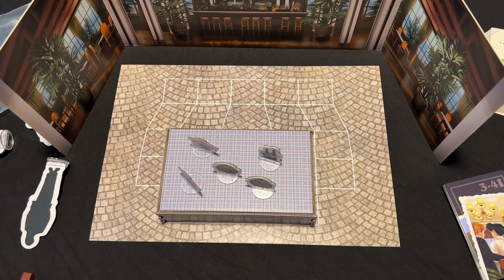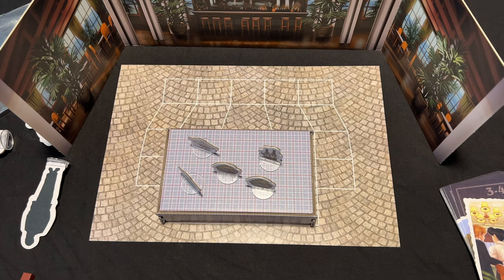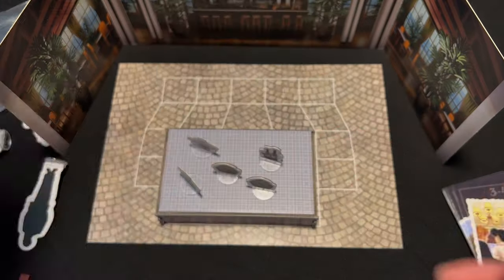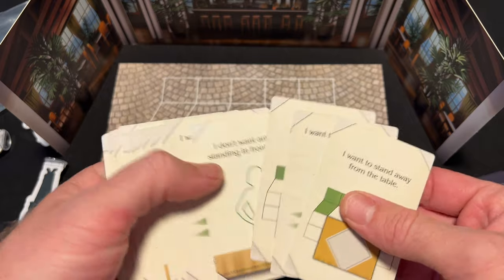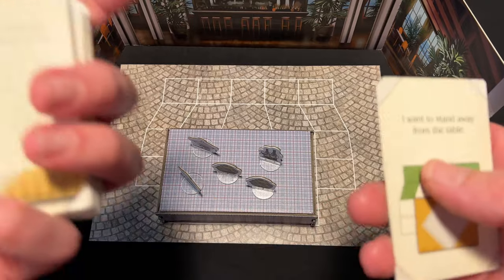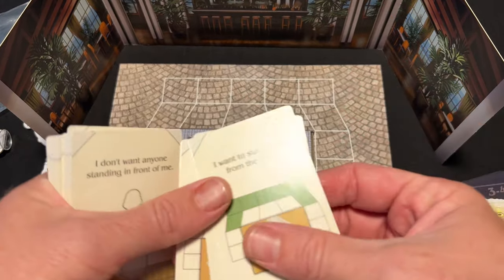Some of these decorations can even be used to hide people's faces. The way the game works is every single character has an envelope, and you're going to take three preference cards. These cards show where the characters like to be in the photograph. Your goal is to meet all of the preferences of each character. If you meet only one of them, you get one point; two is worth three points; and three is worth six points.